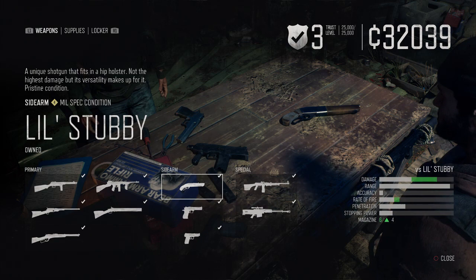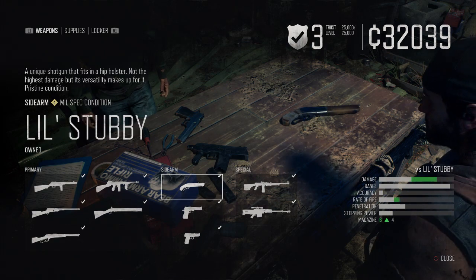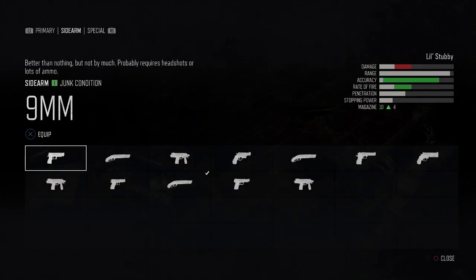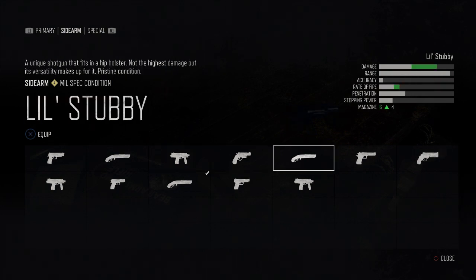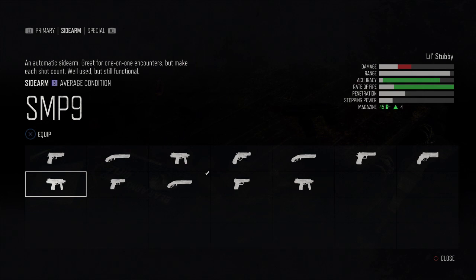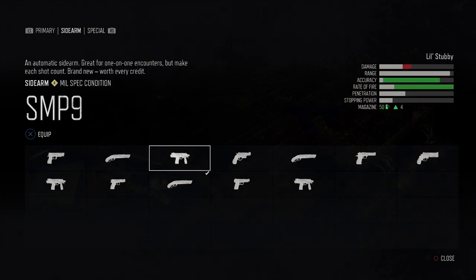Moving on to the sidearm — we won't be getting it from the camp, so we need to go to the locker. The sidearm we're picking is the SMP9 Level 4 with the extended mag, giving 50 bullets in the magazine with plenty of ammo in reserve. I'm not sure exactly where you get this — possibly from finishing a mission. Since this is an endgame build, the mission will have been completed already. If you don't have this specific version, use the best version of the weapon you can get.